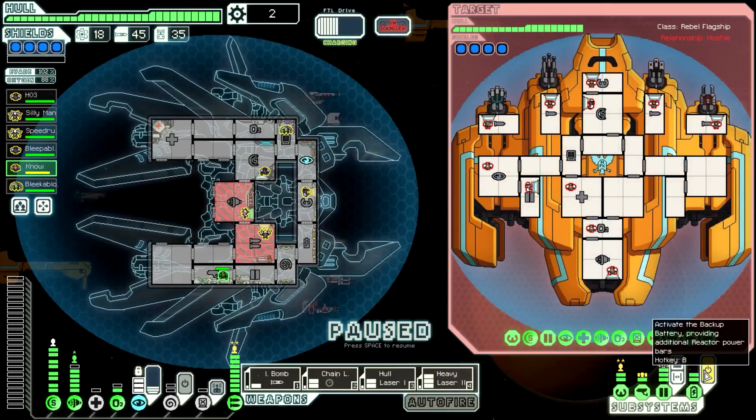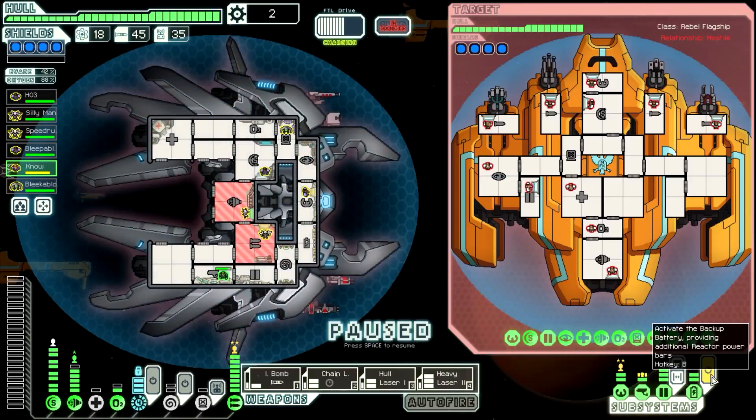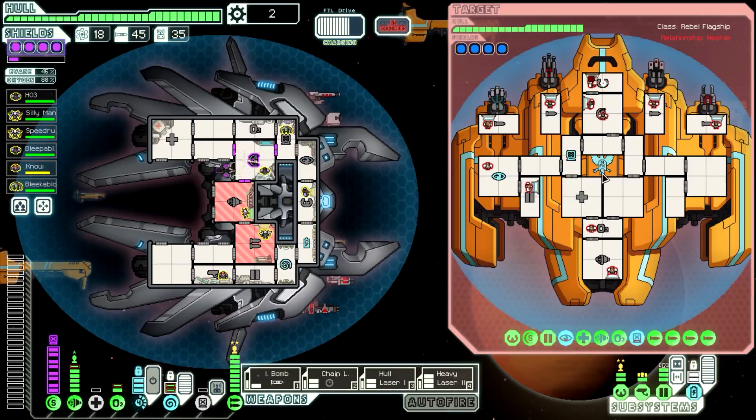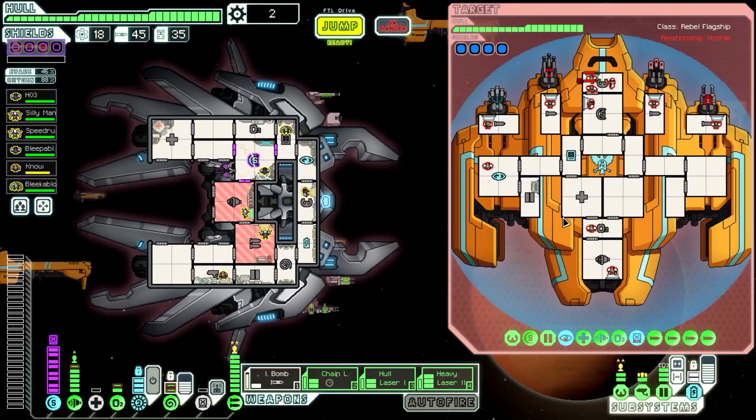Oh, he already decloaked. I guess more time has passed than I realized. Let's pump extra power there and here just in case he hacks our oxygen. Let's mind control the pilot so he loses evasion. He hacked our shields — that's not great. We'll see how this works though. We can possibly take out his hacking pretty quick.